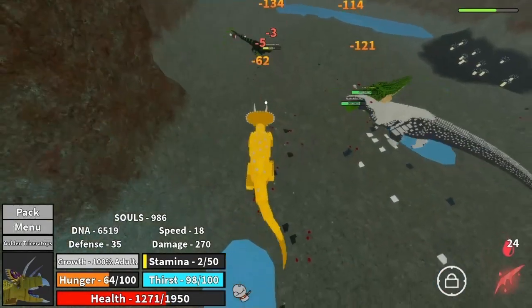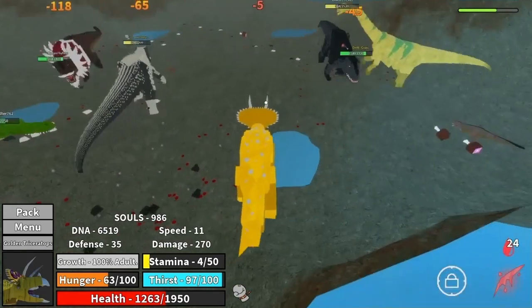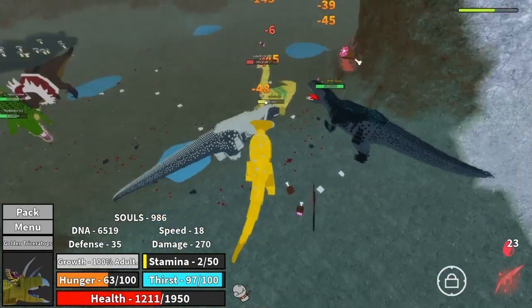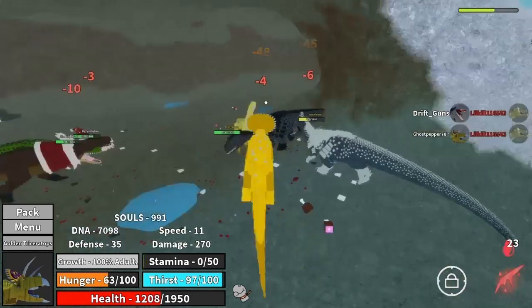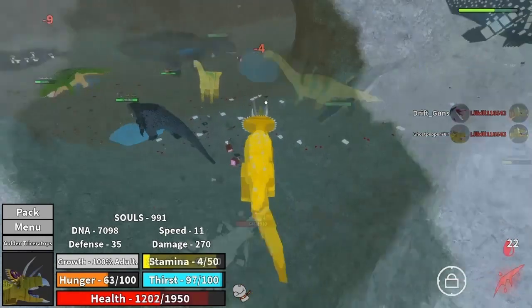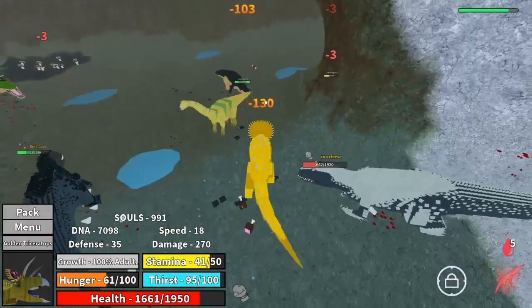In my opinion, the Triceratops was the face tank king until our number 1 got added — so y'all pretty much have an idea what number 1 is going to be. But yeah, it's still really good at face tanking, really strong. That 10 bleed is nice too, really comes in handy. There's not much Apex that has more bleed than that. I think only the Spino really has more than 10 bleed.